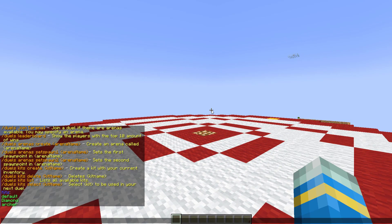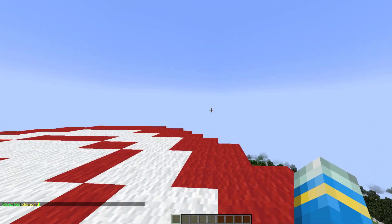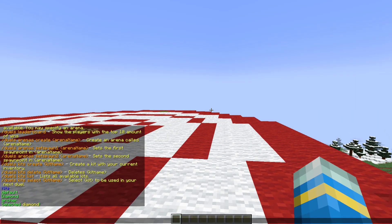We'll show you how to create kits later. What you actually want to do is choose one of these before you go dueling. I'm going to choose the diamond kit — and there we go, we've selected diamond. So once we get into a duel with my other account, we will see that we have that kit.